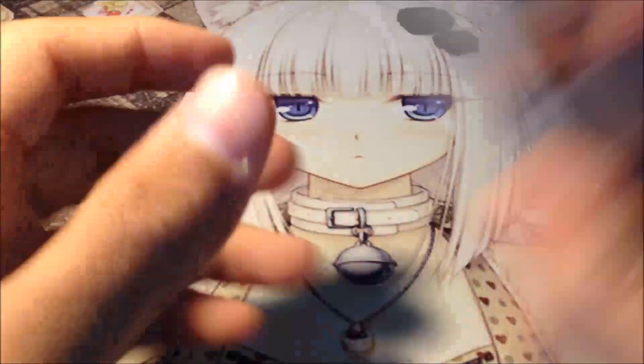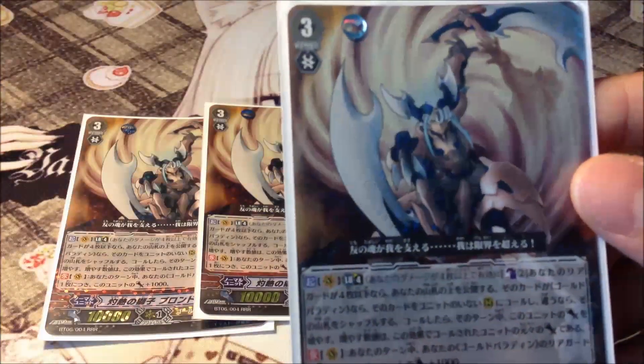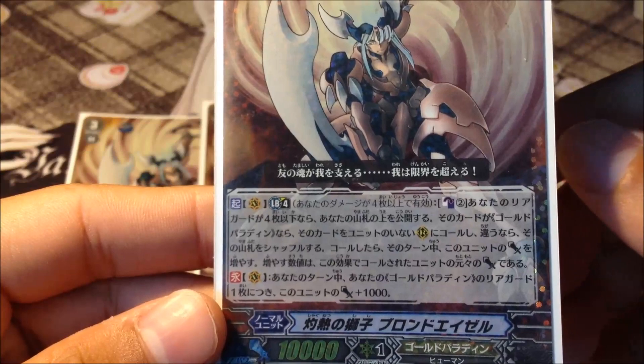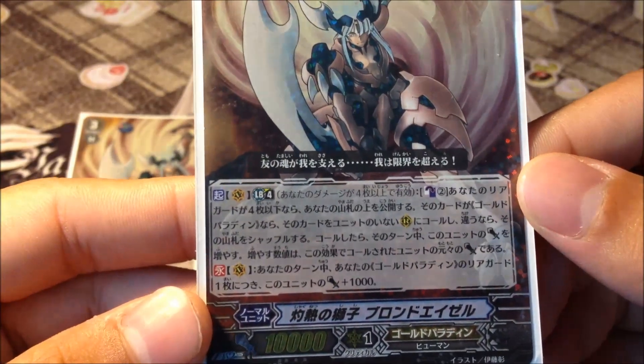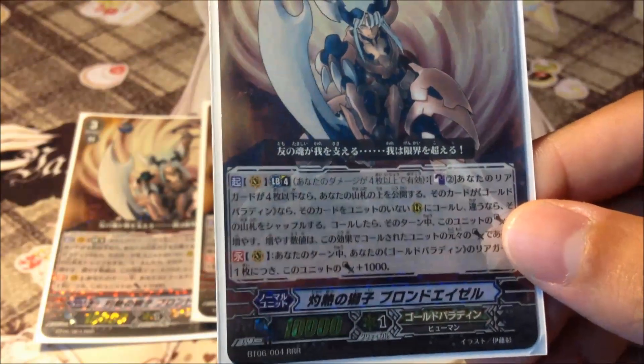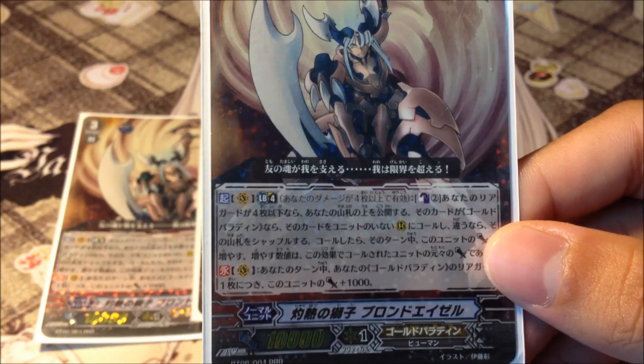The next one is of course the younger version — his Zell Form, Incandescent Lion Blonde Ezo. This is one of my very favorite cards. His ability is Limit Break, Counter Blast 2: look at the top card of the deck. If it's a Gold Paladin, superior call it onto the field, and Blonde Ezo gains power equal to the superior called card's power.